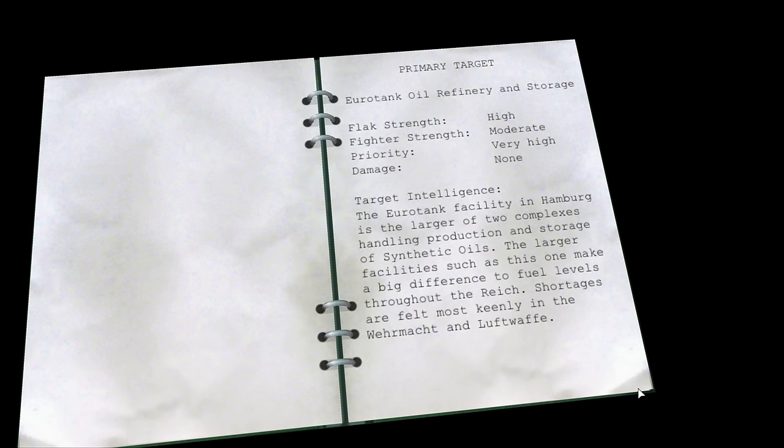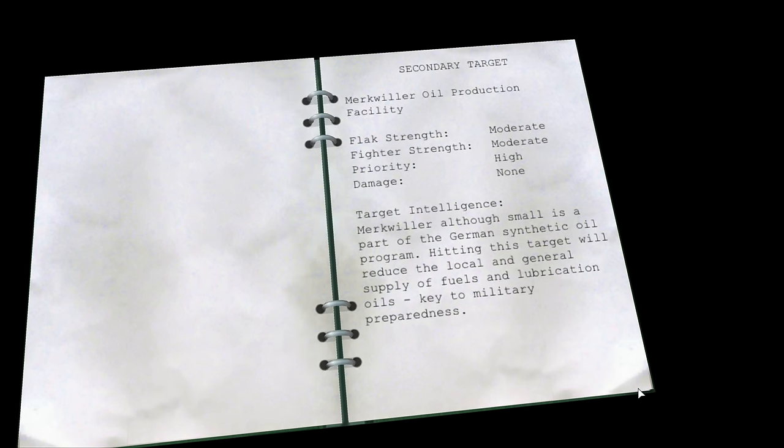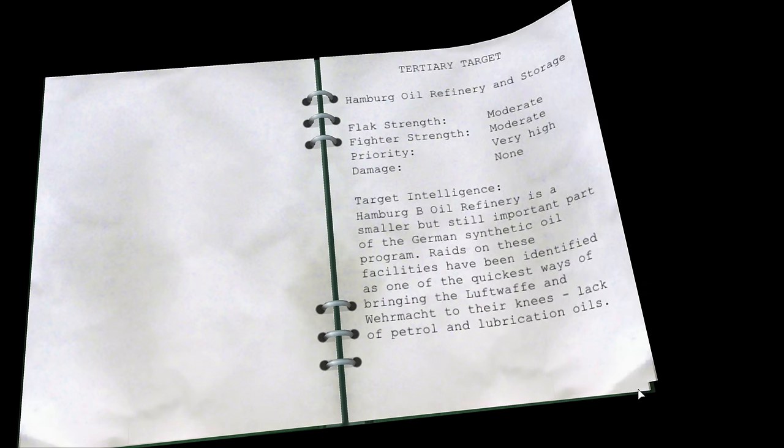Confirmation on the target details: the primary target has high flak and moderate fighter — very high priority. Secondary is moderate flak and fighter, priority high. Tertiary has moderate flak and fighter and very high priority. Right, sign our life away.